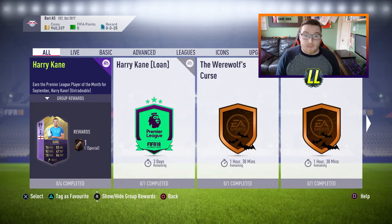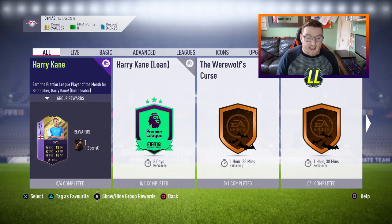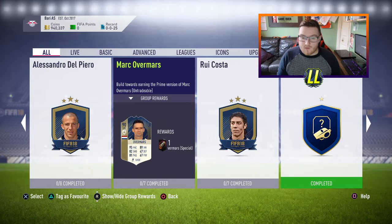Obviously we have the Halloween SBCs but we can't be guaranteed on them because we don't know what else is going to drop throughout the week. We have Harry Kane here who's still available for the next 3 days, so he will actually be gone come next week. And we also have the Icon card at the back — right now there isn't anything great to say who's going to be rinsed, but maybe these icons aren't the worst.